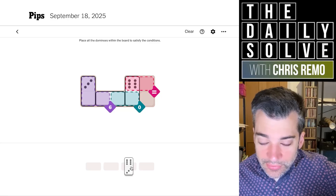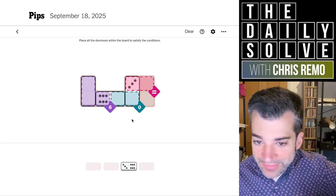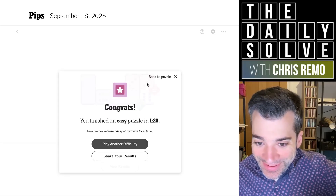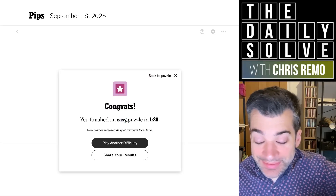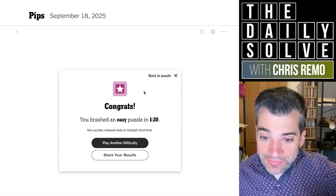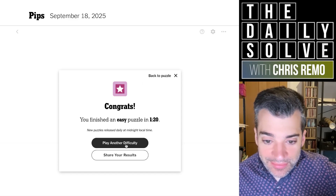Sorry. Oh, this is still wrong. What am I doing? I'm losing my mind. So I think that means we can put the twos there. Six and a zero going into here. Yeah, this is finally correct. This is the most embarrassing solve of an easy puzzle for me to date possibly. Okay, I just misread the situation numerous times again and again. Not very impressive.